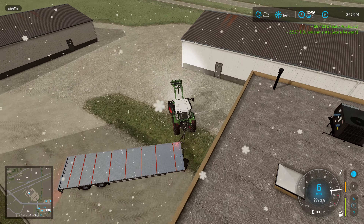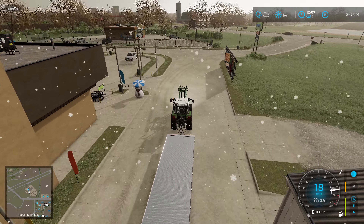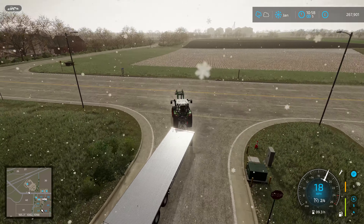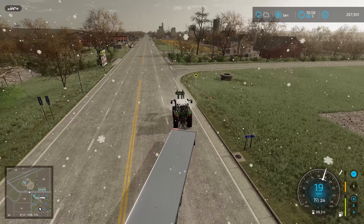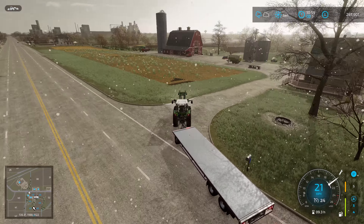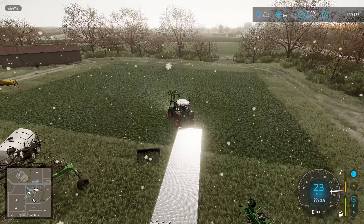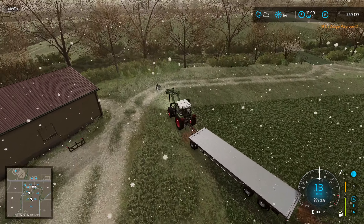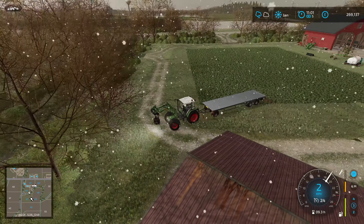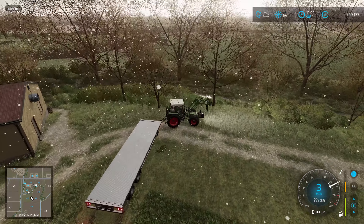Brilliant — £69,423 with a nearly £3,000 environmental score reward. That is incredible. Absolutely fantastic. We are now on £267,901. That is unbelievable. Right, now where is the front loader? I think one's on the front of the massive Ferguson and the other one is over there. Delightful. Let's pick that up — oh no, it's the wrong way around. Skills. Excellent.